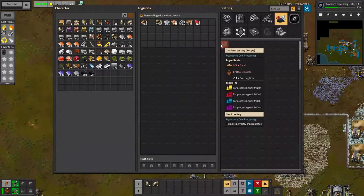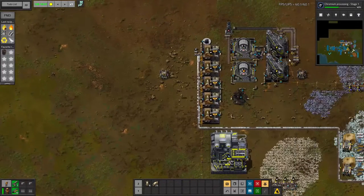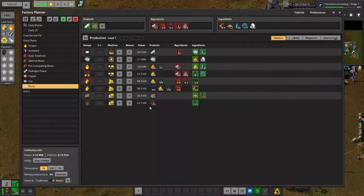Sand casting requires sand and creosote. Creosote requires tar. And although I can get tar from this system over here, it turns out I can get tar from this system over here without gunking up the system with excessive coal gas or tar — assuming the system balances properly, which I'm really hoping it will.